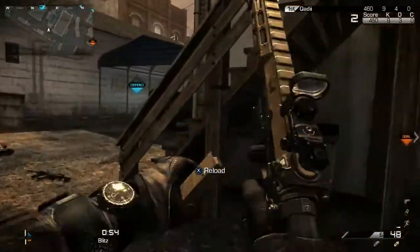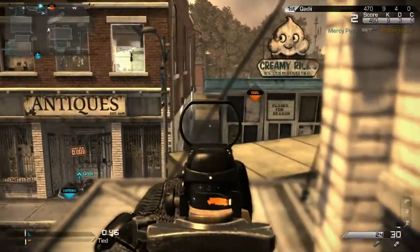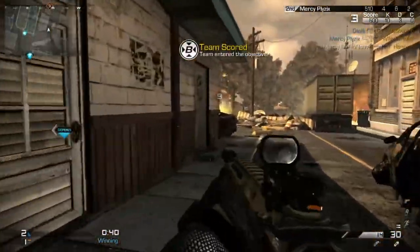Another thing is that the sniper first blood in Search and Destroy is super, super important. You saw Complexity doing that, and whenever they got the first blood, they were pretty much winning that round no matter what. They are the best S&D team right now, so you've got to get a sniper that can get that first blood every time.